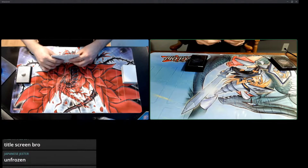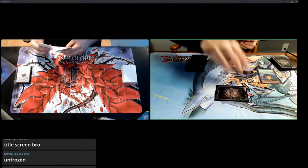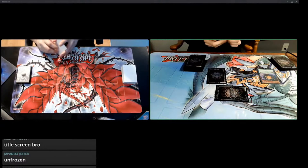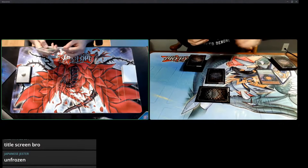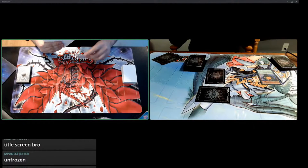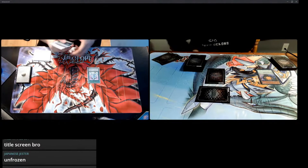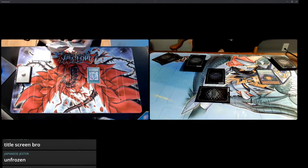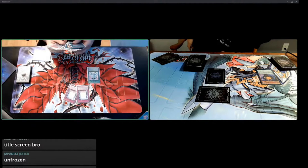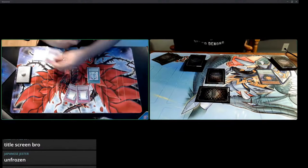So who do you want to go first? I'll go first, fair enough. I'm gonna set scale with DD Savant Copernicus, set one monster, and then set one card — that'll be end of my turn. Draw for turn. Standby, main phase. Activate Bingo Machine. It's pretty much going to be the same thing. Just confirming that I have three.